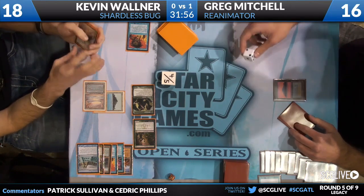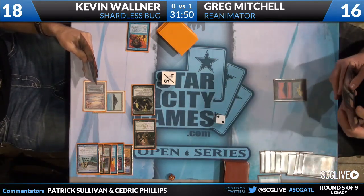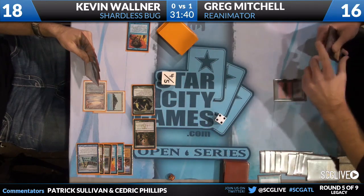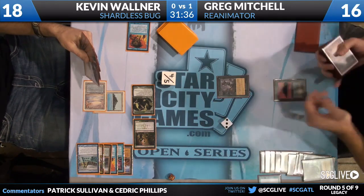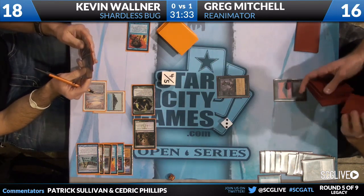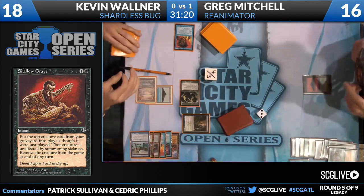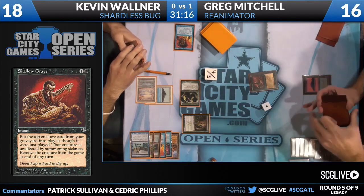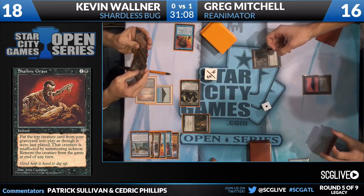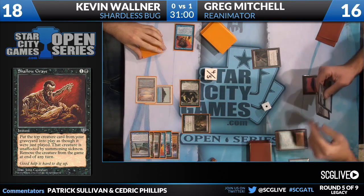Now it looks like Greg is getting an idea of the storm count for the turn — two black, going to four black. We have Entomb. And now we get to Shallow Grave — this is old school, another Goryo's Vengeance type effect. Now Griselbrand is going to come into play. One black mana floating. With Greg at 16 life, he can activate Griselbrand twice. He's going to tap it once to activate — seven fresh cards coming, and he still hasn't played a land this turn.